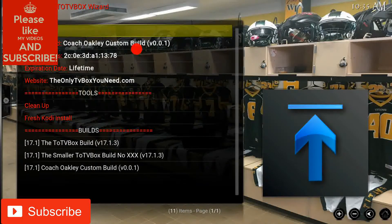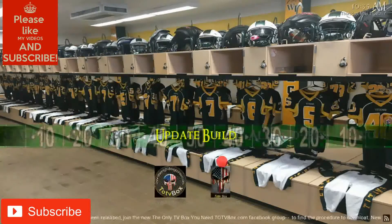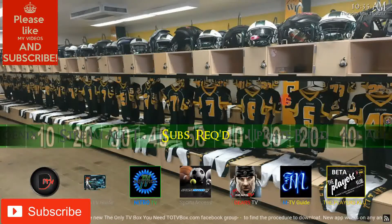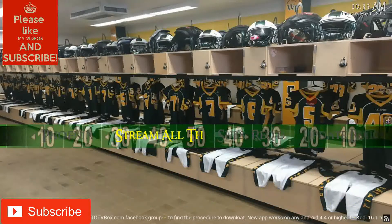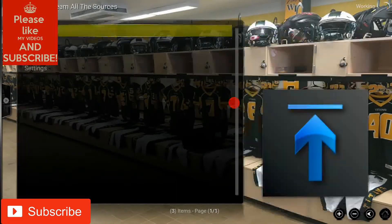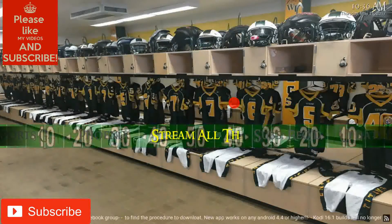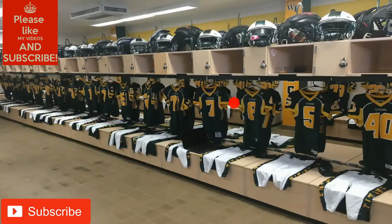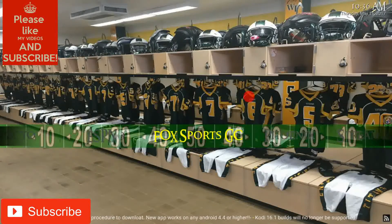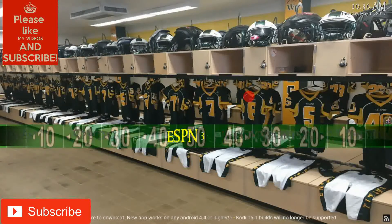Here's the current build right here, and there's coach Oakley's custom build right here. The subscription-required add-ons — Players Club, Sports Access, and Nitro — are the three that he requested. This assaults stream and all the sources, and Phoenix.